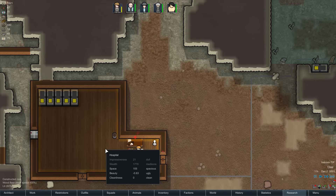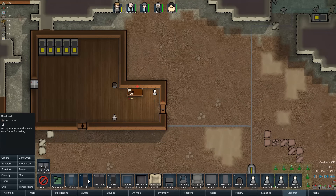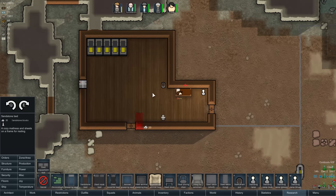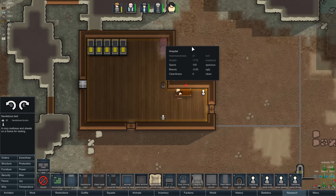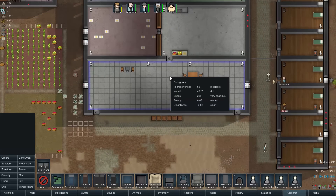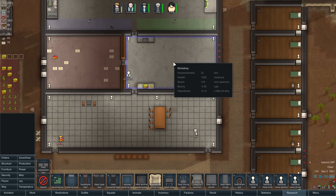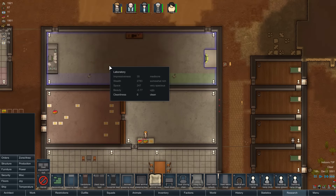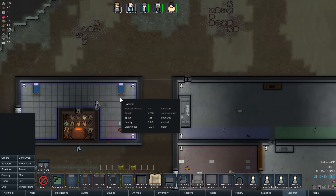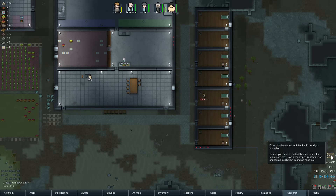Not a super pretty room though — what do we need? Furniture? We'll do a sandstone bed in here. Right now there's just the one medical bed. This is the dining room — mediocre, very spacious, clean. Workshop dirty room, laboratory. Hospital — it's a little dirty. Well, it's cleaning right now. Moe's bedroom, Constantine's bedroom.